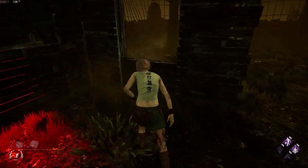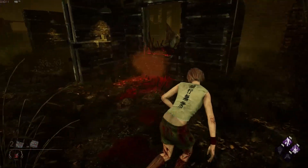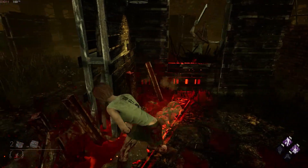Pyramid Head is one of the weakest killers against the Z-Wall, and the reason why is because he has a giant pyramid on his head — hence the name Pyramid Head. So he actually is blind. He can't see at all.